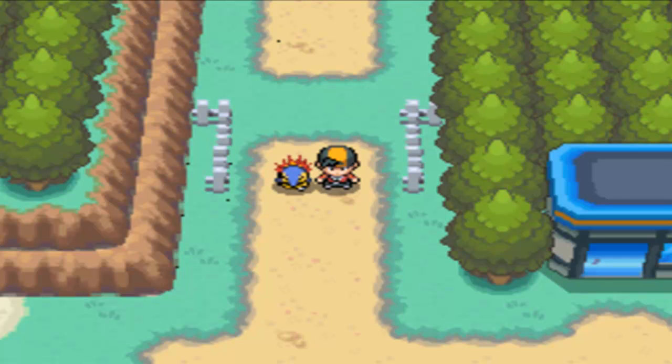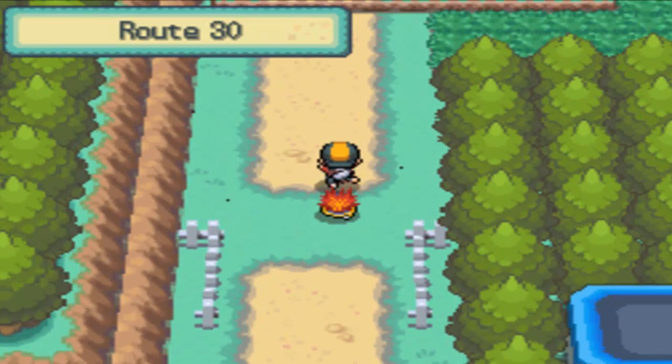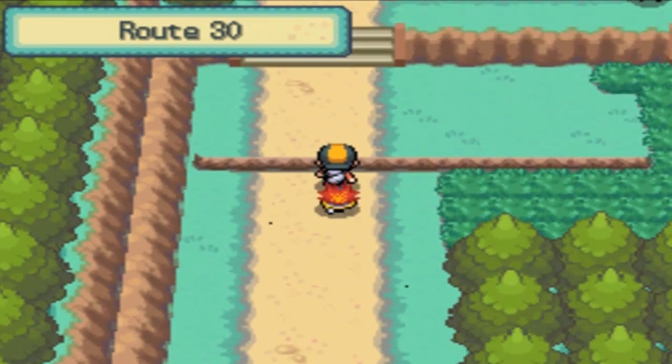Hey, what's up guys, Drake here and welcome back to Pokemon HeartGold and SoulSilver Walkthrough. We're here in Cherry Grove City with my good old Cyndaquil, and we are going to continue our way towards Mr. Pokemon's house, which is just at the end of Route 30, which is this route right over here.